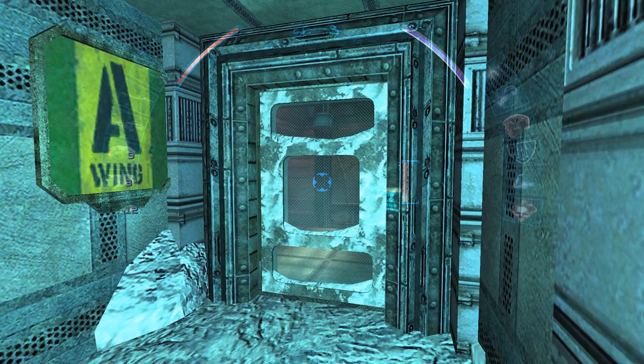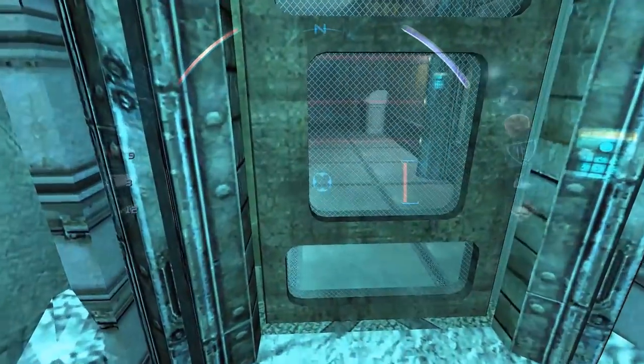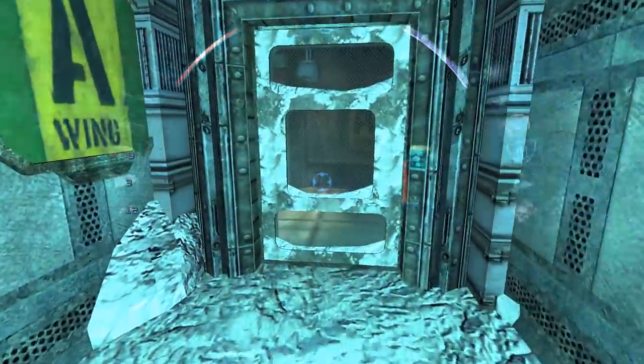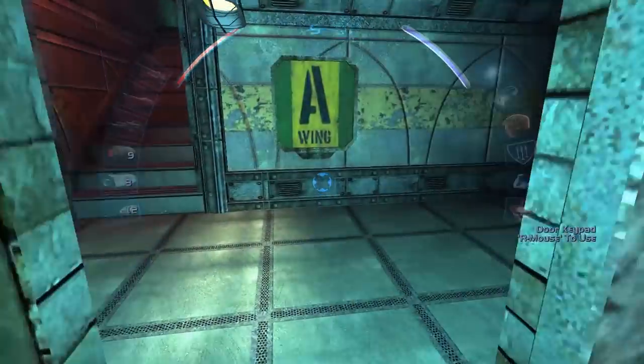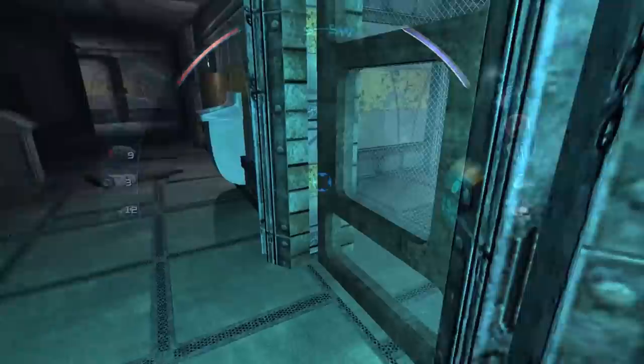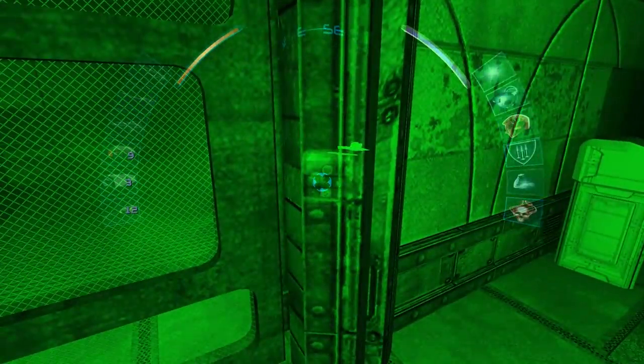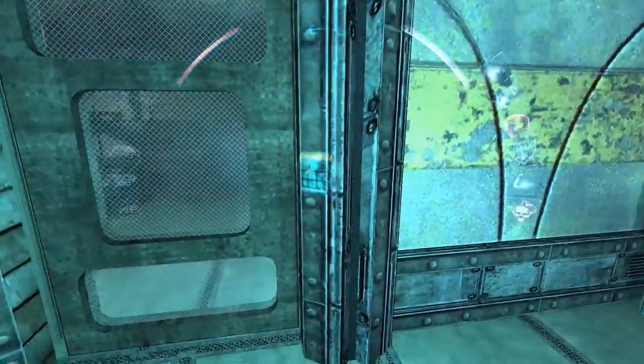Welcome back to Deus Ex Invisible War. We've just finished up in B-Wing, where we restarted the generator. Let's go to A-Wing. It's malfunctioning, I can't open it.